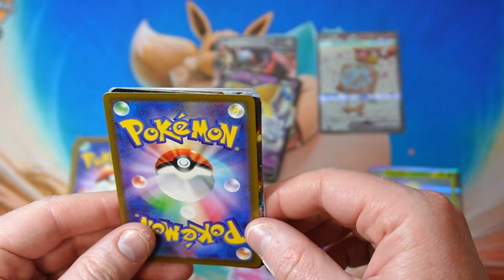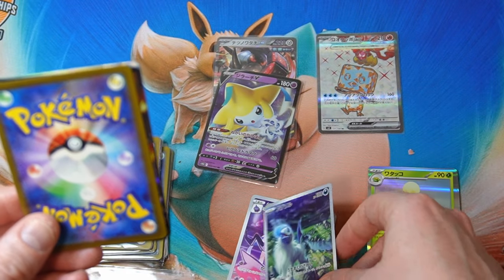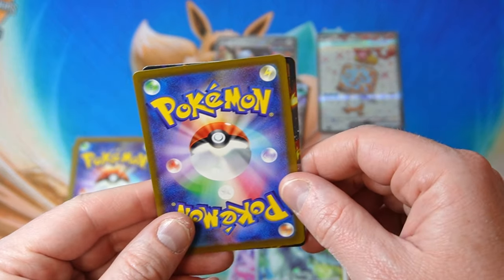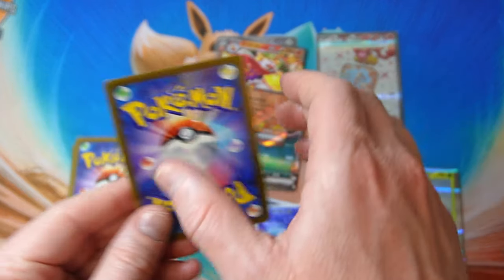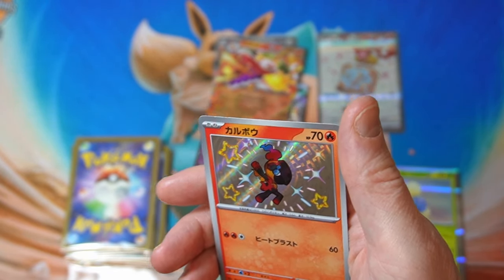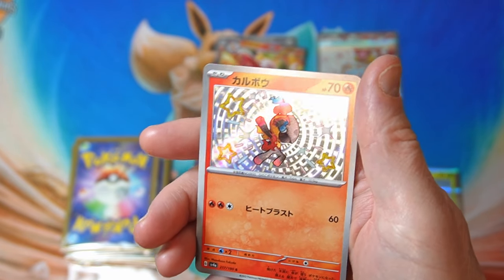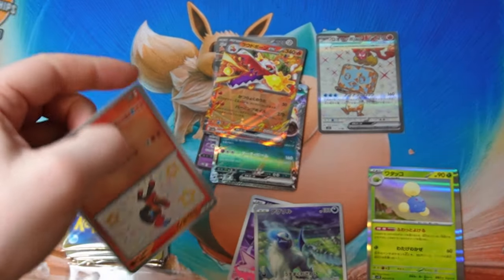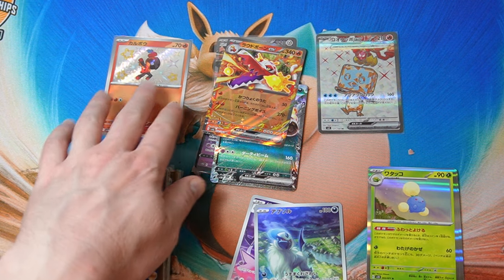We're getting art rares now, character rares now. Absol art rare. We got the big giraffe. We got Skelly Dirge. And we got a little — what's it called — Chuckadet. Nice. Little baby shiny boy. Very good.